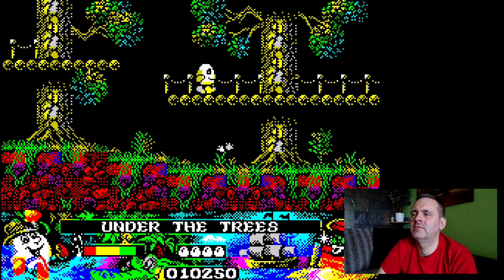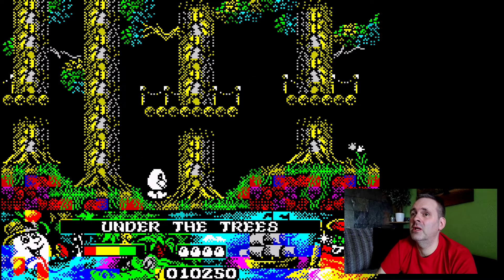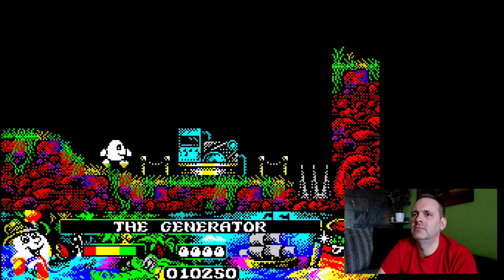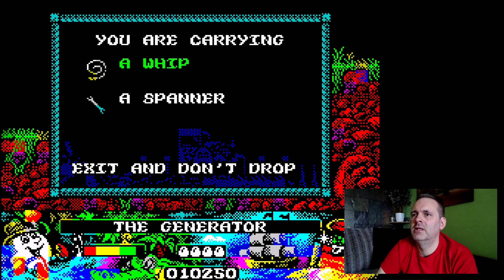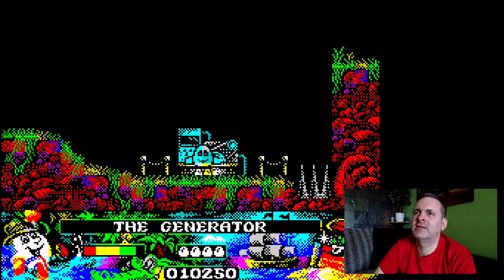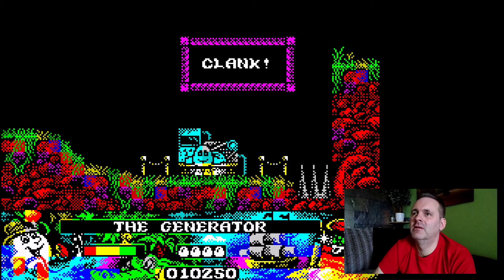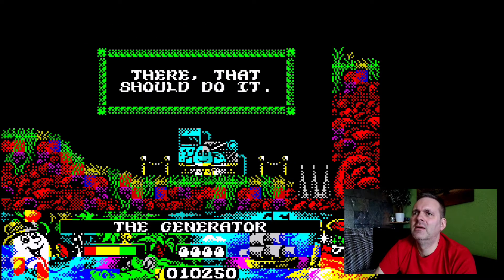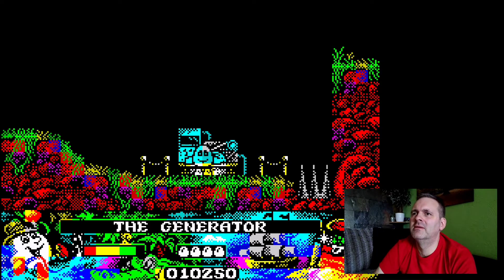Is that too far to fall? No, that's alright. Hi CJ — see you again in a minute mate. Here's the generator. Use the spanner. Dizzy sets to work on the generator — clunk, clank, ouch, thump, cling. There, that should do it. Sounds like me when I'm doing DIY.